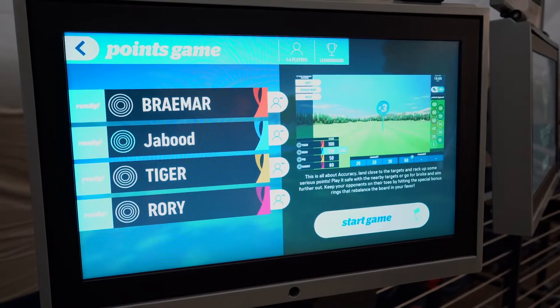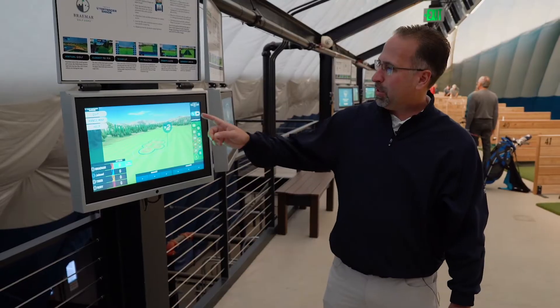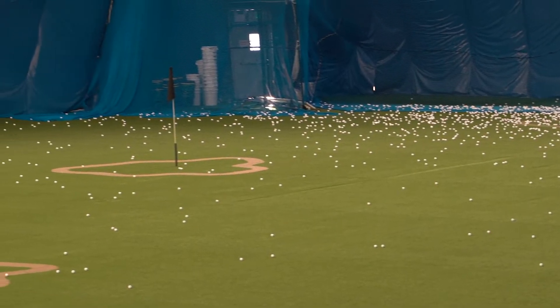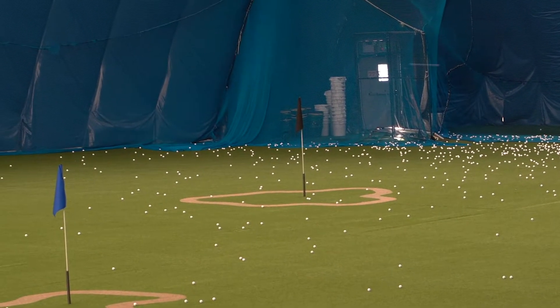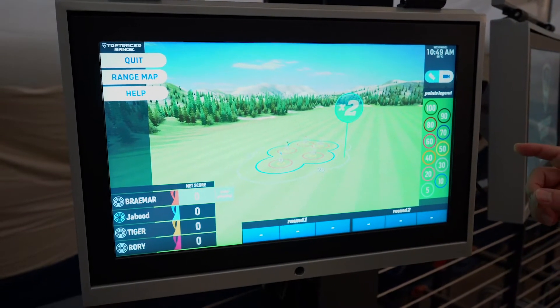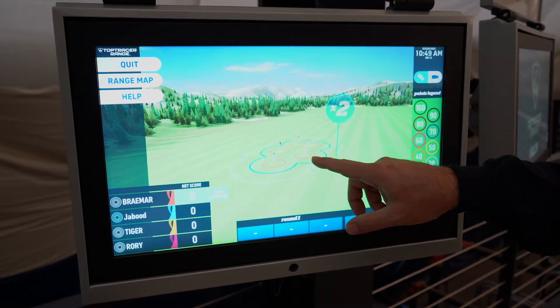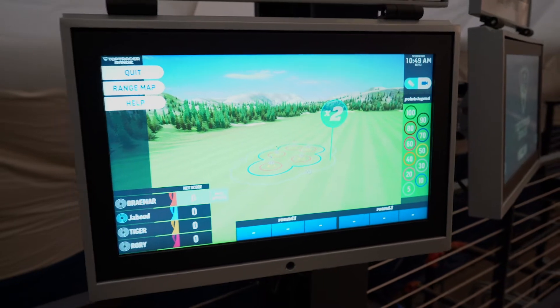You score points based on how close you get it to each flag. As you look at the target line, you'll be able to see the different flags out there, and the closer you get it, the more points you're going to score and accumulate against your friends. So Pat's going to go out here and try and get it as close to these target lines as possible and try and get it tight inside the target.